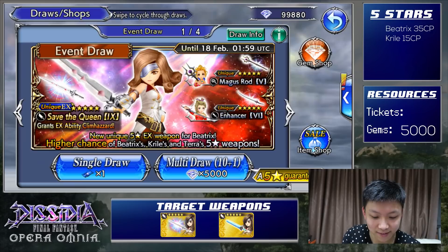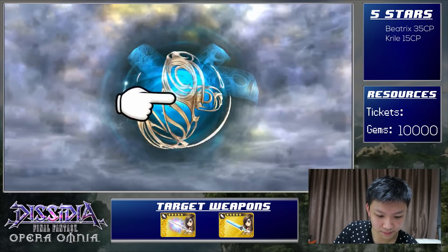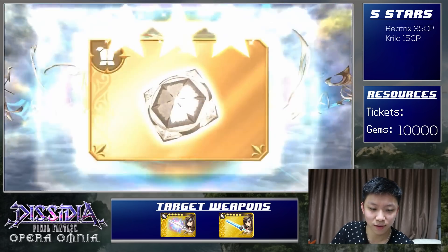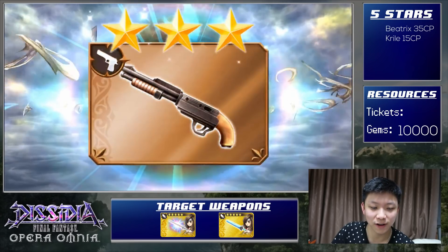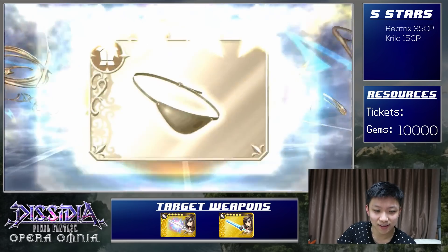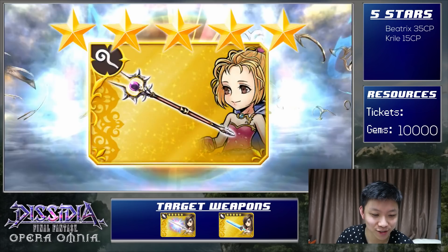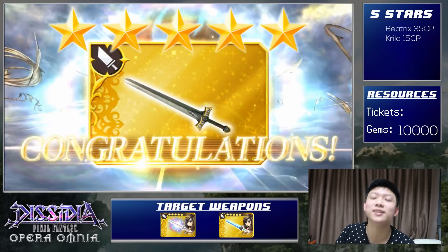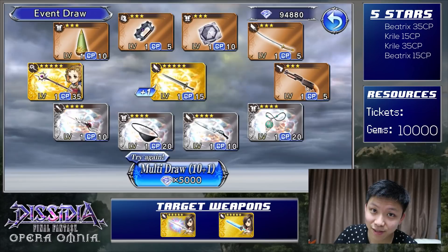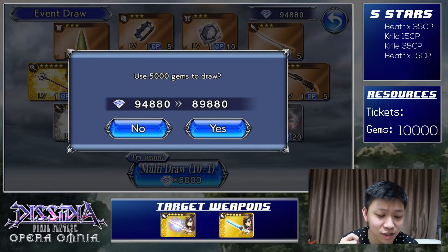Alright, second pull — EX, come on! Two 5-stars: Krill's 35 and Beatrix's 15. Not bad. I think there's going to be a lot of Krill's mains out there after this banner. Alright, so we have Krill's 35 — this is going to be our third pull.